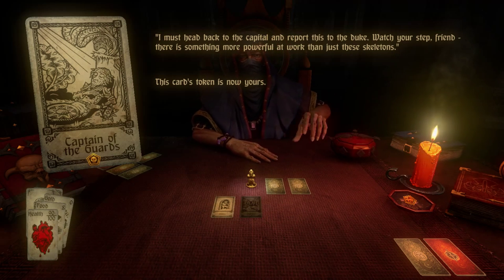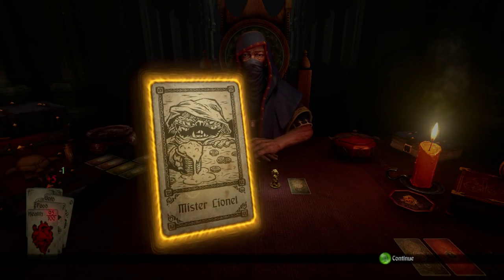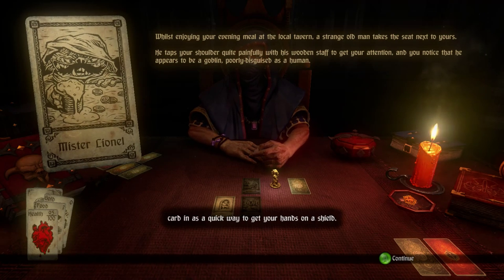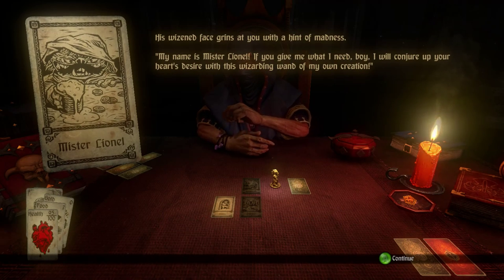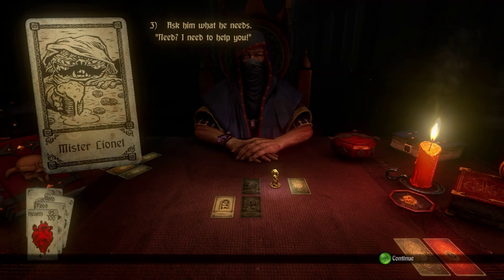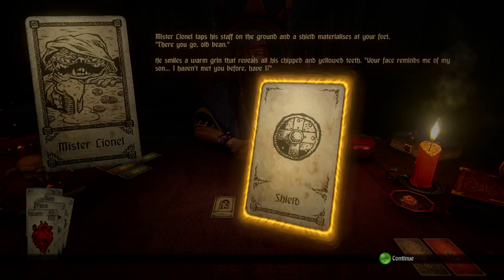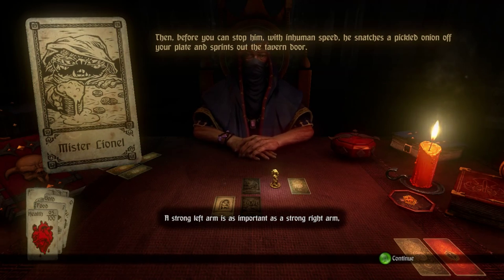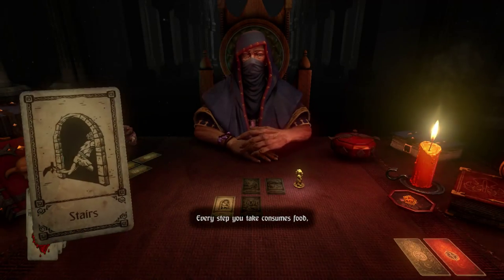Mr. Lionel again. The dealer says: I'm starting to wonder if you're simply leaving this card in as a quick way to get your hands on a shield. We don't have a lot of food this time, let's see what he needs. He says: I need to help you — and he just gives us the shield. A strong left arm is as important as a strong right arm, after all. And we found the stairs, so we'll go to the next floor now. Every step taken consumes food, but you will also heal as you proceed.